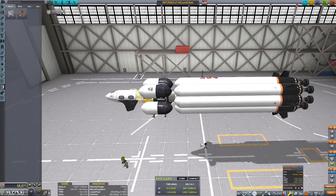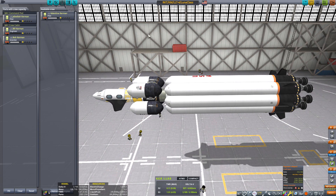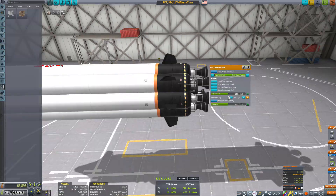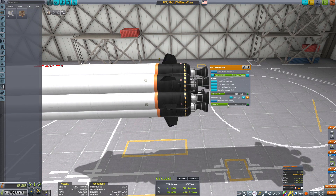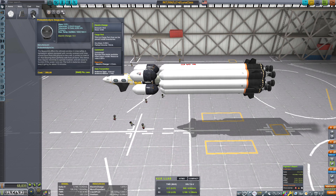As soon as I put the kerbals on board, we are overweight by 0.226. I'll remove some fuel — there we go. The only problem I see with this test is that the Stay Putnik probe does not follow prograde, if I remember correctly, so we're going to lose a lot of delta-V on the way up.